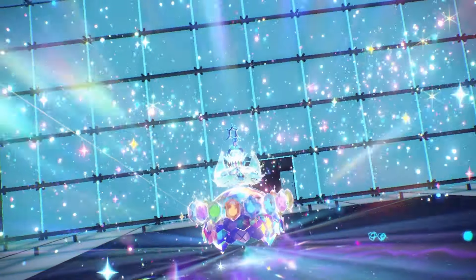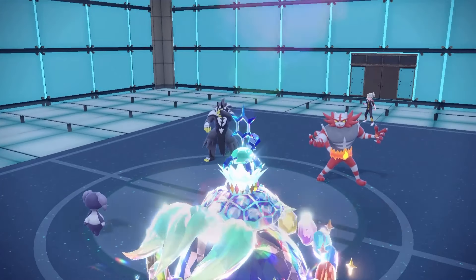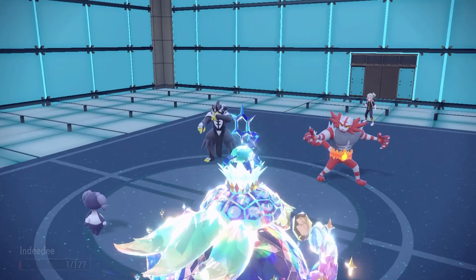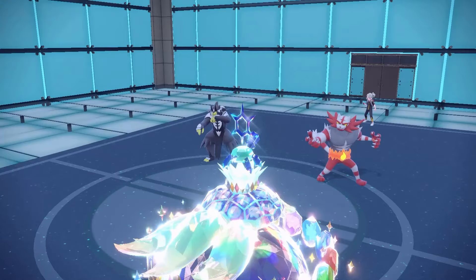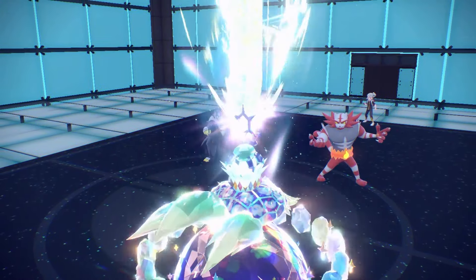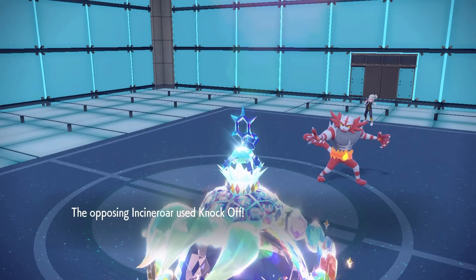I could have maintained my Tera Shell but I think it's fine. Okay — I should kill both here this way, so I can bring in my Ursaluna. His Rillaboom can only take out one. Oh, I actually don't kill him somewhere — that bulky freaking boy. Regardless, I bring in Ursaluna here. Knock Off kind of sucks but it doesn't matter.